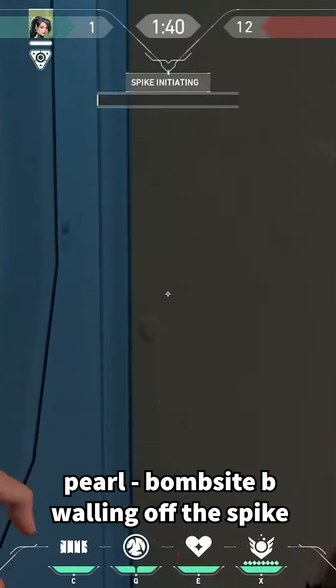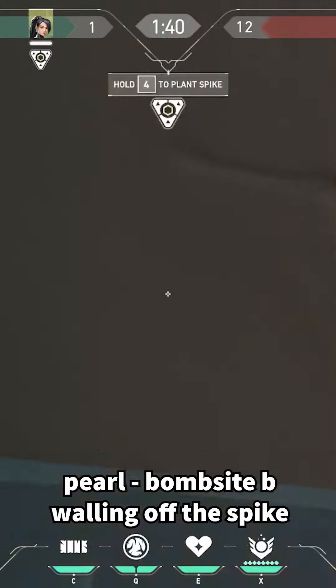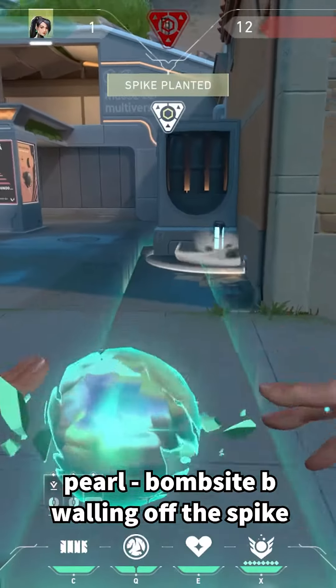In this video let's look at Pearl Bombsite B walling off the spike. If you plant here in default you can actually run into long and wall it up here.